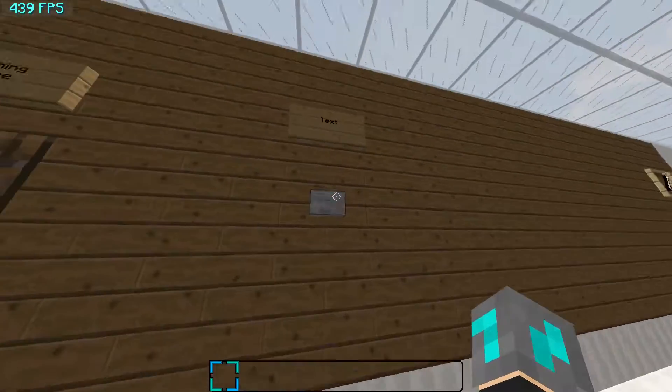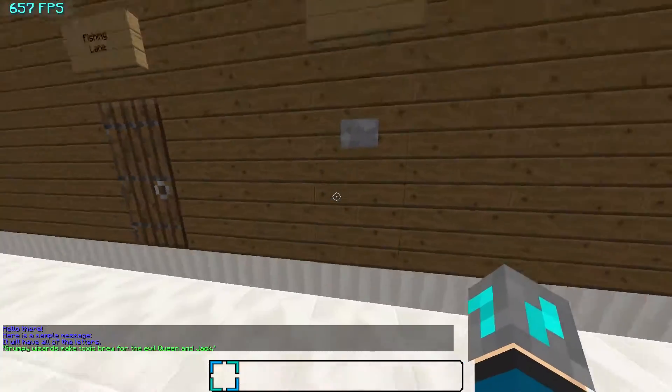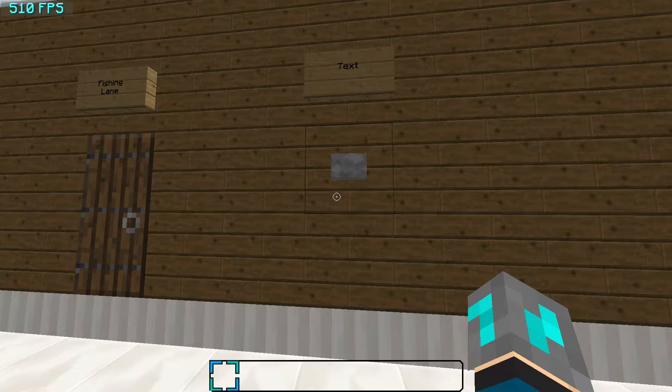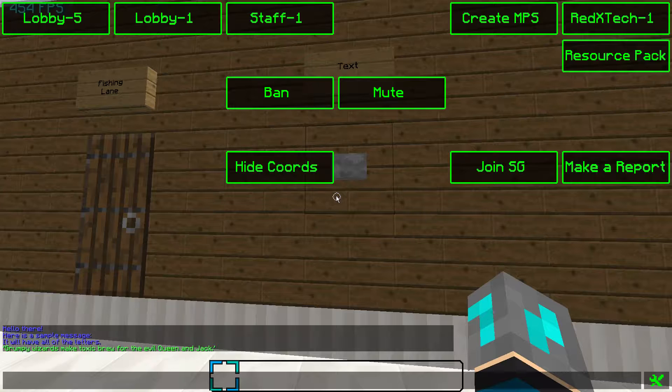Next I'll show you the text, because there's a new font as you can tell. Just click the button there. This is a sample message — you can have all the letters, and you can read that sentence there. That has all of the letters in the alphabet. You can just read that and see the examples that it has.